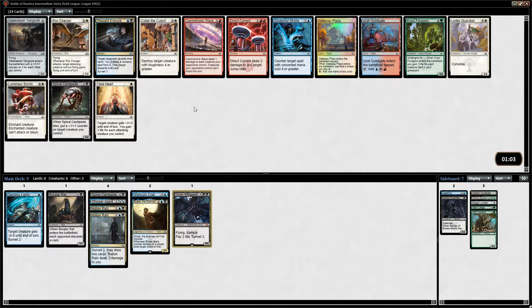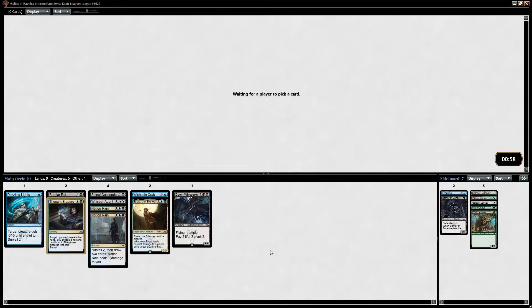Disdainful Stroke's fine. Thought Erasure is fine. Gate or two. Some defensive creatures. Maybe we'll have to play this Barrier of Bones just to keep our life total high with Notion Rain and Doom Whisperer.